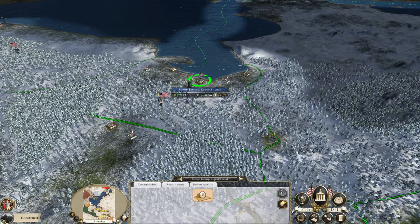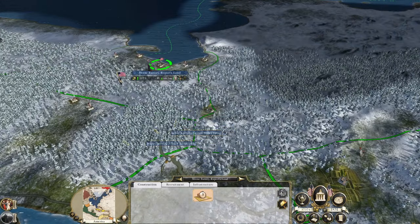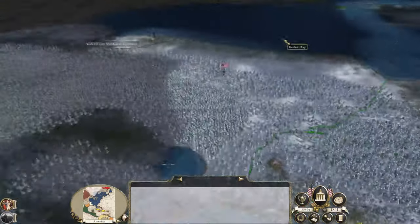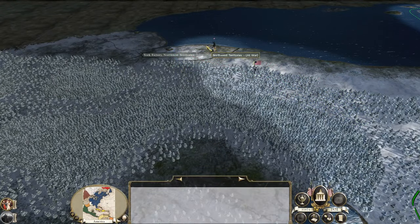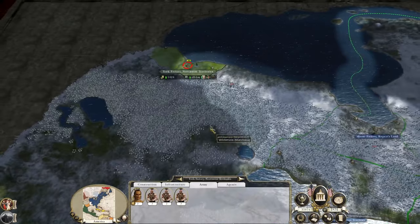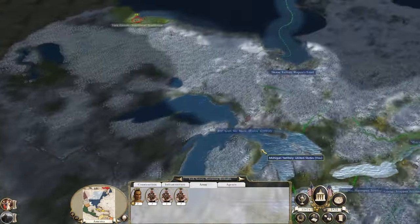One more turn then Moose Factory is converted into being entirely Protestant. Rupert's Land — yes, the roads. There's a British agent up here — he's already converted the population to Christianity for us, which is lovely.